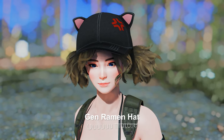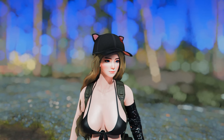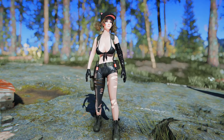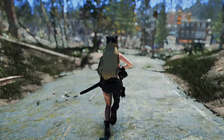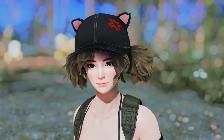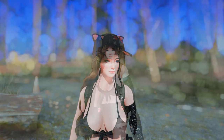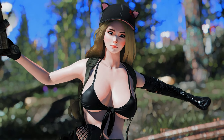Next up is the Jen Raman Hat. This mod features a cute hat adorned with black cat ears. The design is quite appealing. When paired with a black outfit, it enhances your character's individuality, setting it apart from the typical dark vibe of regular hats. This hat adds a touch of cuteness, potentially upgrading the charm of your character. If you're fond of such a design concept for outfits, I encourage you to try it out.